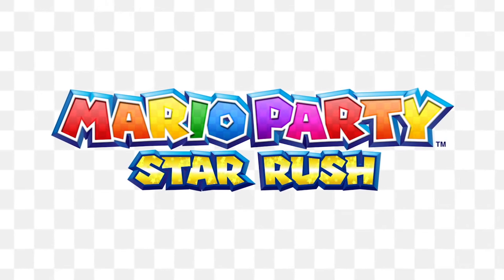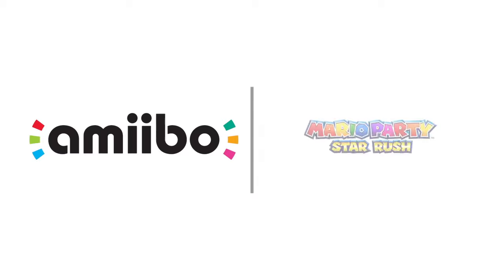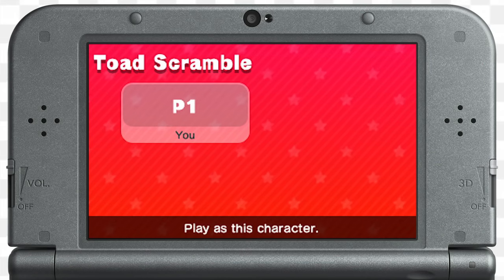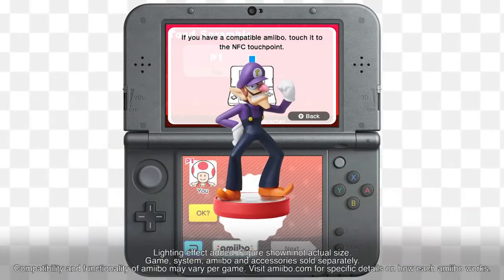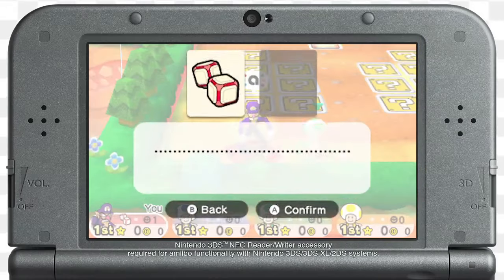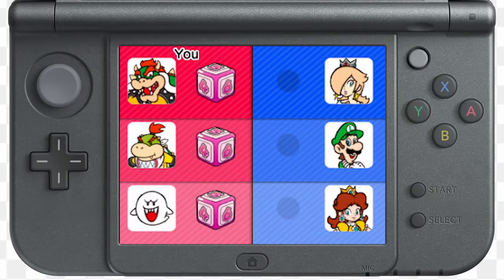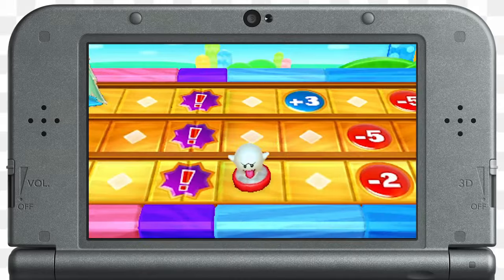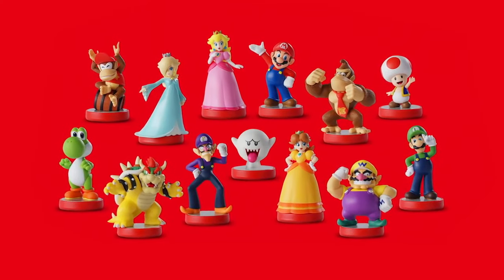Mario Party Star Rush is compatible with Amiibo. In single player, tap a compatible Super Mario series Amiibo to a new Nintendo 3DS or new Nintendo 3DS XL. The character you tap will be your ally in Toad Scramble right from the start, with an item in tow. In Mario Shuffle, characters like Bowser, Bowser Jr., and Boo, that normally wouldn't be available, will become playable. Look out for seven all-new Super Mario series Amiibo.